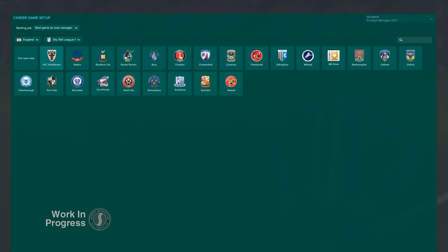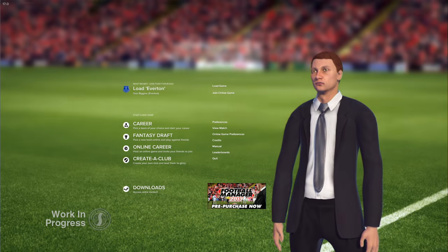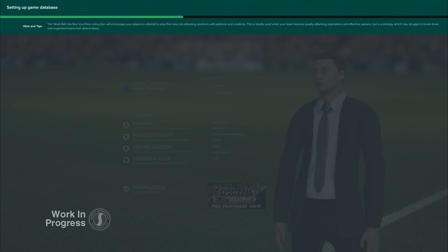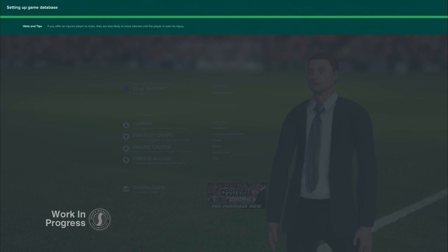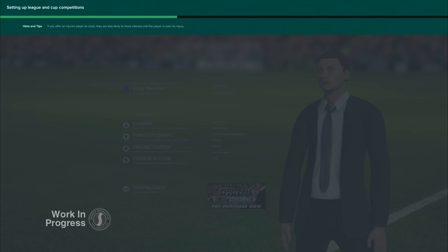Something else new for Football Manager 2017 is that when you're starting a new game, you'll be able to choose between Advanced and Quick Start modes. With Quick Start, as the name suggests, you'll get into the action quicker than ever. We've streamlined the way you pick your team and the leagues in your game, so you're now picking your team before the game is set up. The Quick Start mode uses recommended leagues depending on what team you select, to get the best database set up tailored for you, your club and your computer. The game will load bigger reputation leagues as well as relevant and more local leagues, giving you a large pool of players and teams to scout and potentially sign.